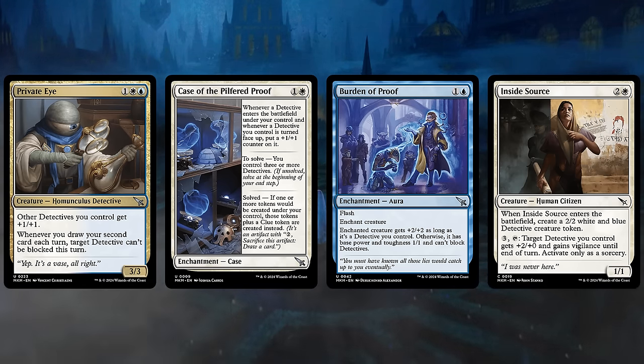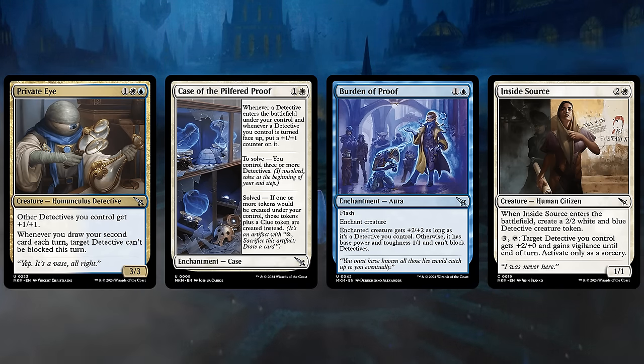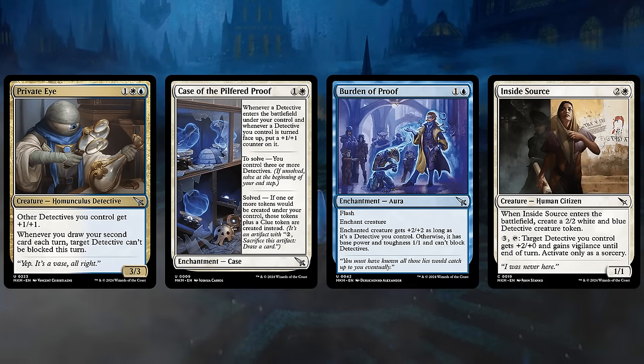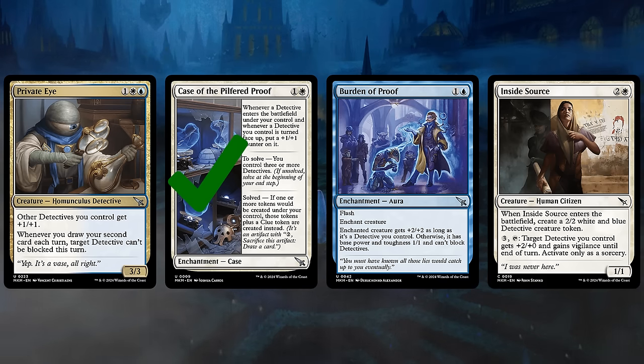There's a new subtype for Enchantments called a Case. Case of the Pilfered Proof says whenever a Detective enters the battlefield under our control, or whenever a Detective we control is turned face-up, we can put a +1/+1 counter on it. To solve this particular case we need to control three or more Detectives, which is pretty easy in Blue-White, and then at the beginning of our end step we solve the case. Once solved, if one or more tokens would be created under our control, those tokens plus a Clue Token are created instead, and we still get those additional +1/+1 counters on our Detectives.